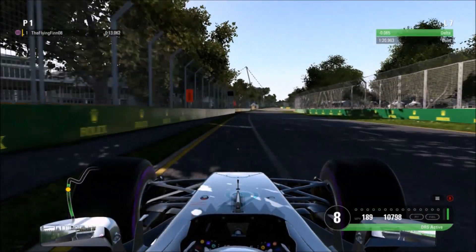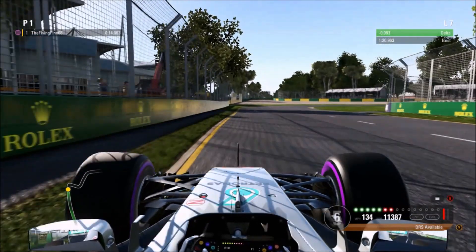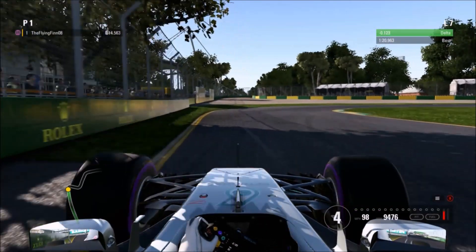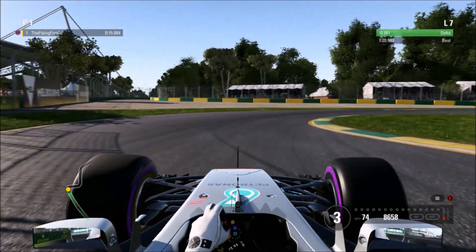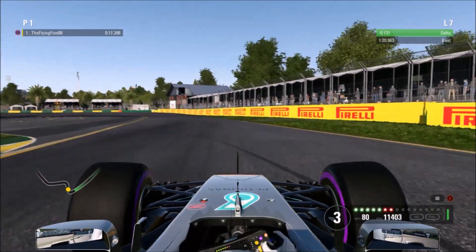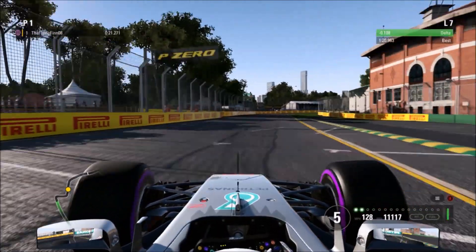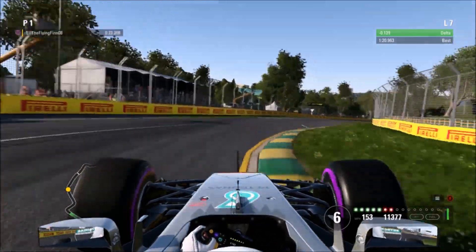Into turn three, you want to brake just after the 100 meter board, as soon as you reach the black box. What you want to do is drop down to third gear through this corner for good stability. We missed the apex slightly there, but you want to take a bit more than I did. Keep it through third, then fourth, and up to sixth here.